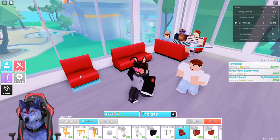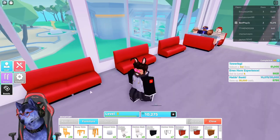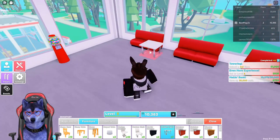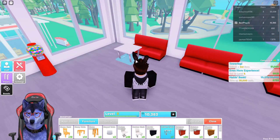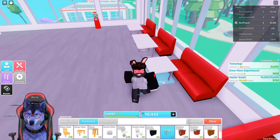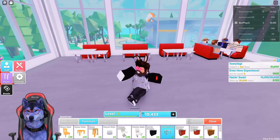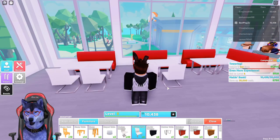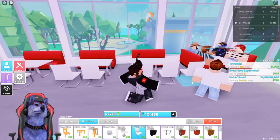Let's place two there, two there, and two there — that's good for that side. Then we can add the tables, making sure they're positioned just like this. Then we want to add modern chairs on either side.